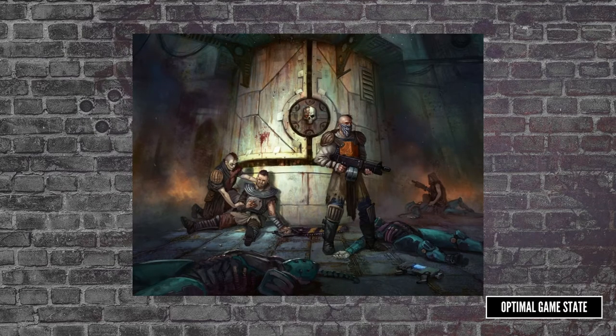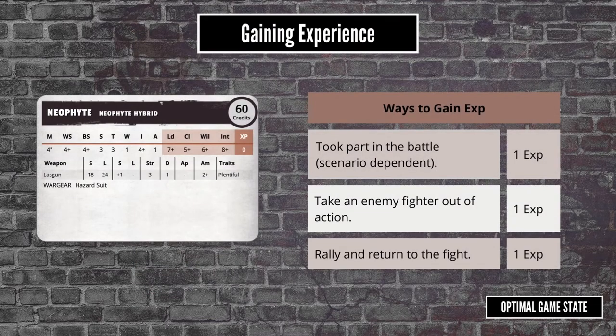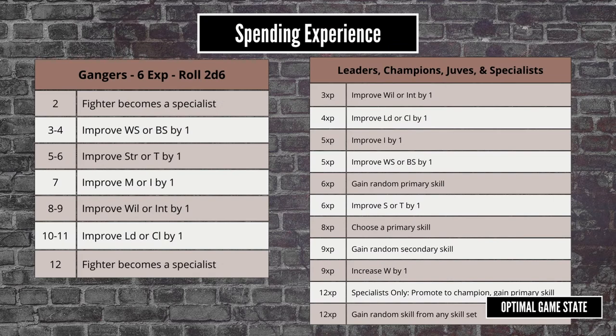For fighters to get better, they have to spend experience points. The main ways for a fighter to gain experience is to turn up to a battle, to take opposing fighters out of action, and if they break but then rally and return to the fight — each of those will give one experience point. The scenarios can give additional ways for a fighter to earn experience, but typically it's slim on the ground. Once they have enough, fighters turn experience into advancements, which typically are bonuses to their characteristics. This results in a bit of a quirk: your best fighters are going to be more likely to take out opposing fighters and, because of that, get more experience.